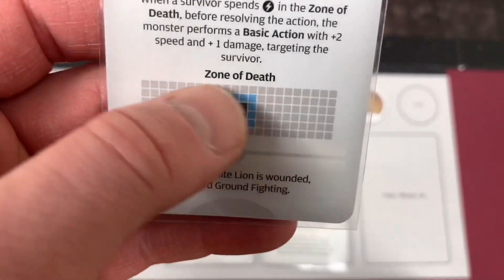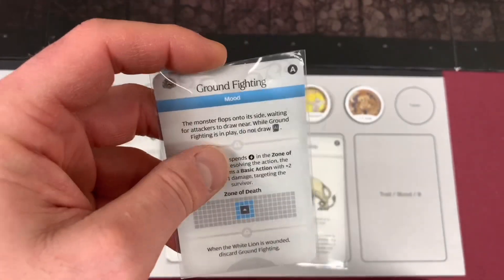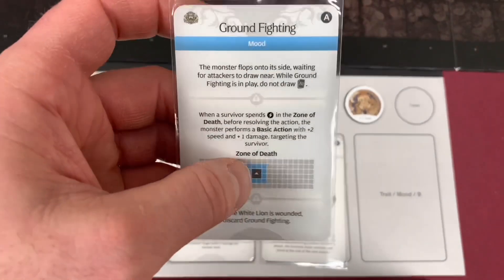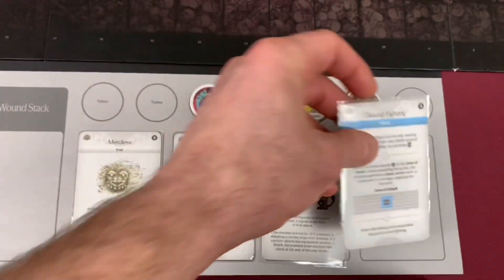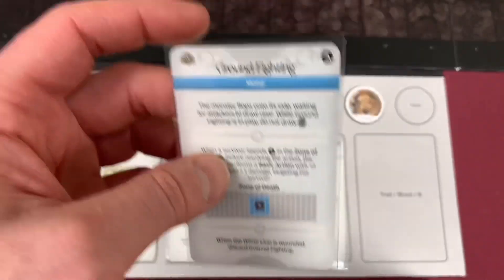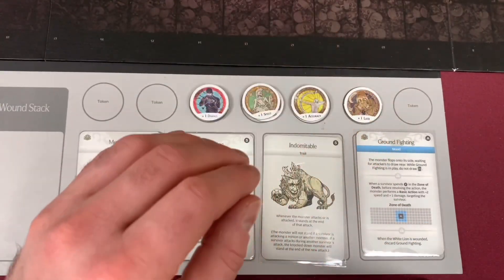So here's the zone of death. When the lion is wounded, discard Ground Fighting. The interesting thing about this card coming into play is unless I move into this zone of death - if I'm playing this correctly - this lion won't actually do anything. It won't do a darn thing. So that is why our board is set up a little bit different.